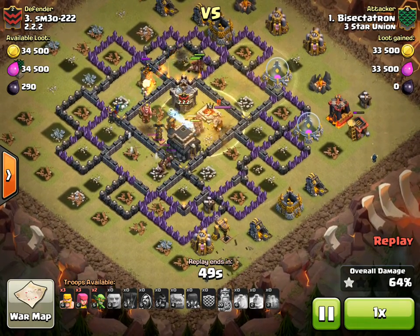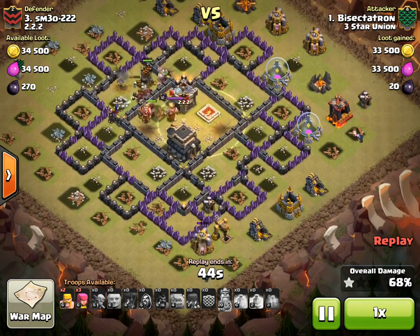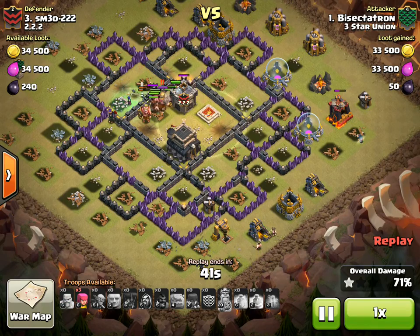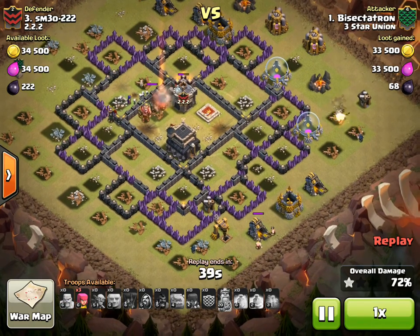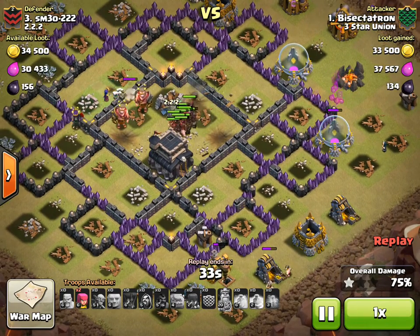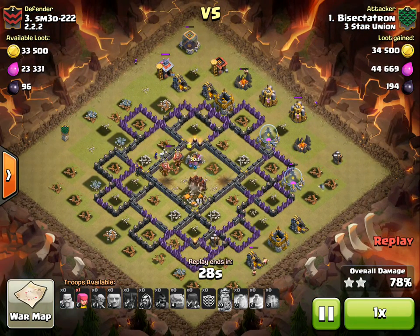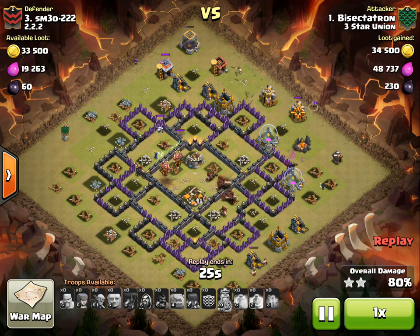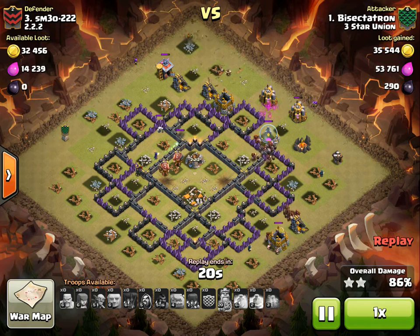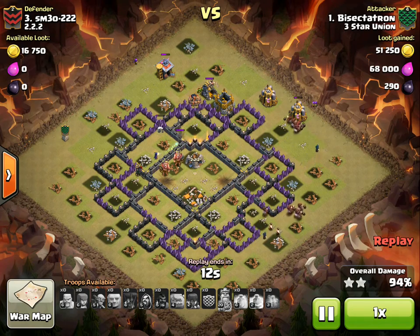The hog deployment was nice. Looks like I didn't hit any bombs right at the initial start. The heals were good — those hogs in the expo were healed. I dropped that last heal just in time for that giant bomb, because Teslas can pick off hogs very quickly if a giant bomb hits them and they're already low on health — Teslas shoot so fast. But the hogs were healed and the Teslas weren't able to take them out. I had over half my hogs left — about 10 or 12 — making their way through to the Town Hall.